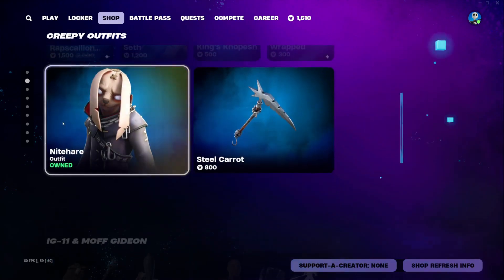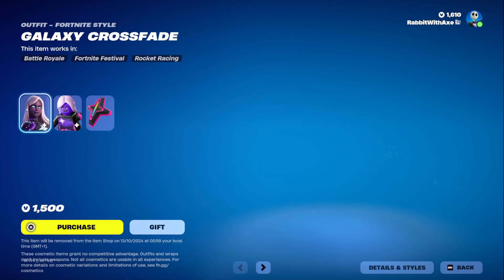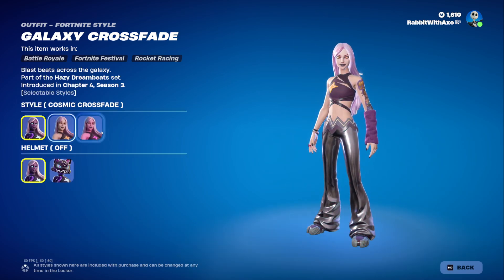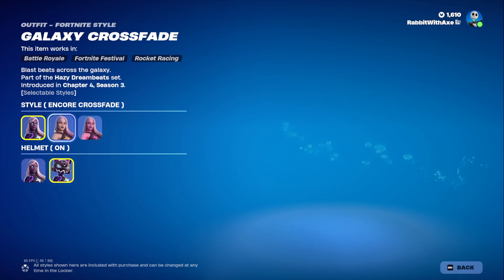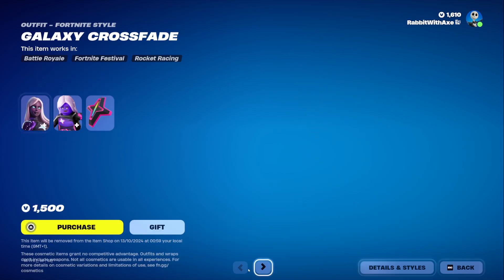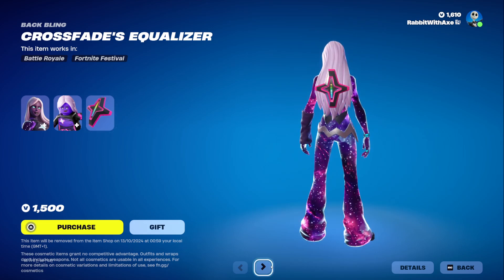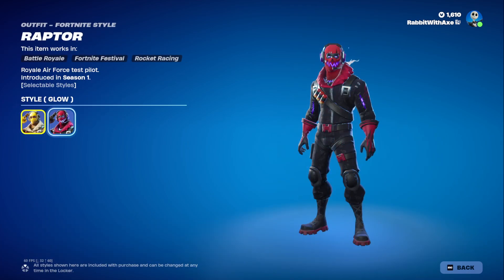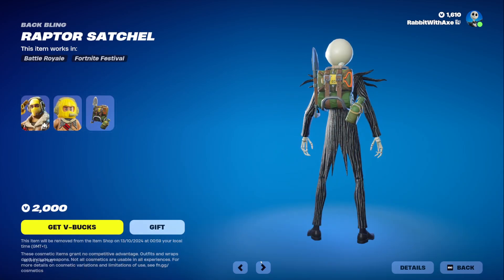Everything else in creepy outfits — Moff Gideon is still here. Signature style is Galaxy Crossfade. She does have her alternate styles for Encore and Cosmic, and then her helmet on, which I'll show with the colors as well. Very nice. Lego style, and the Crossfade Equalizer back bling. Raptor is back. He does have his Halloween glow style — very nice. Lego style, and the Raptor Satchel back bling.